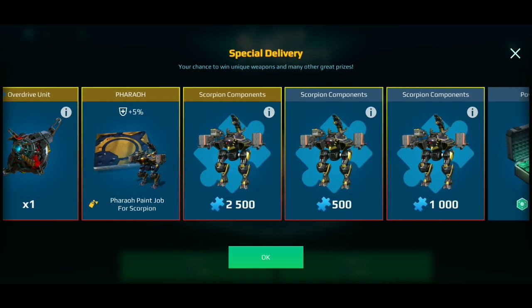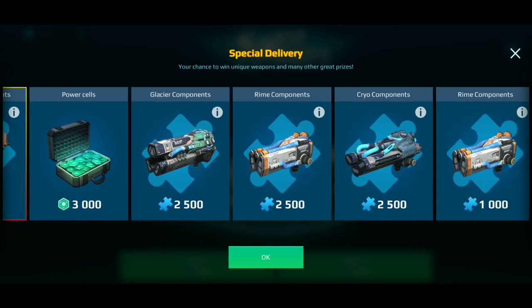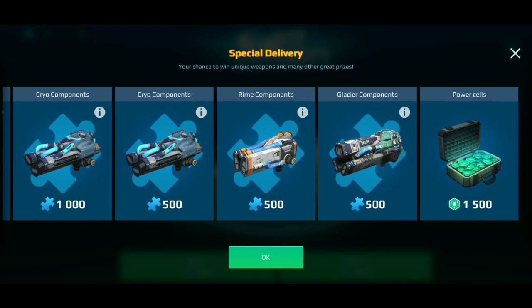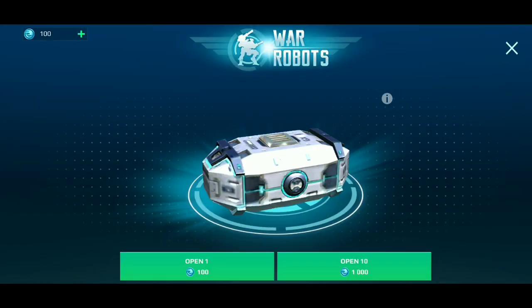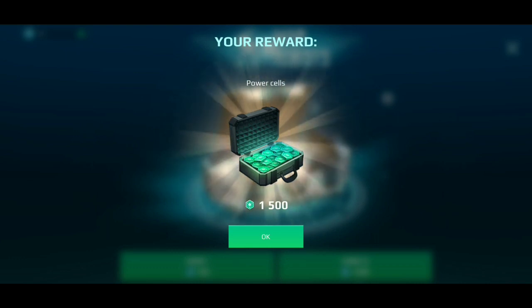After that, as usual, you can see the Cloaking Unit and Overdrive Unit, a Pharaoh skin for the Scorpion which I'd love to get, and the rest of the items are components for the Cryogenic weapons. I sense the Cryo weapons will still be very viable in the meta.